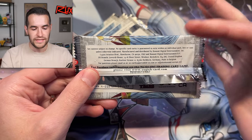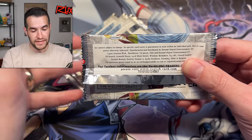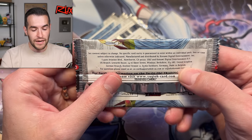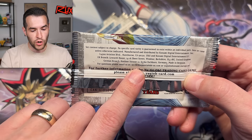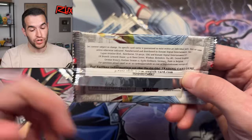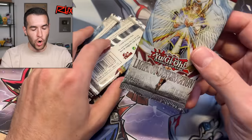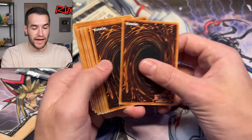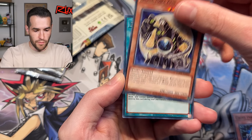Somebody who's smarter about this kind of stuff — what does this mean? Does that mean it's printed in California but based in the UK? Or was it printed in the UK, based from a place based in California? Then we have United Kingdom, German branch, made in Belgium. That seems pretty straightforward — made in Belgium. For questions, please email us at us-card-support at KDE-us.com, or at Konami-Europe. I think it's pretty safe to say that these are European packs, but they're now in the US. So it was only printed in Europe, but somehow these packs are now available in the United States.